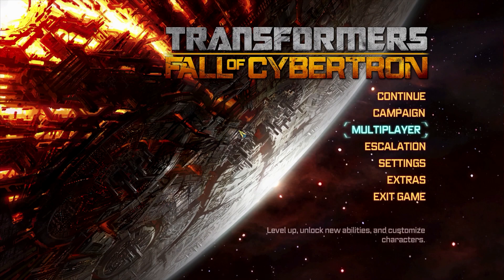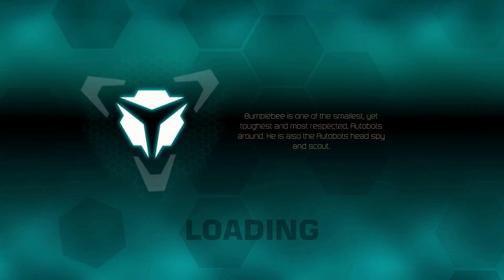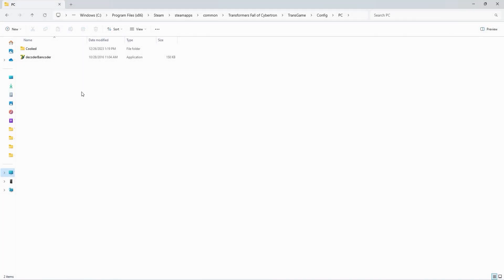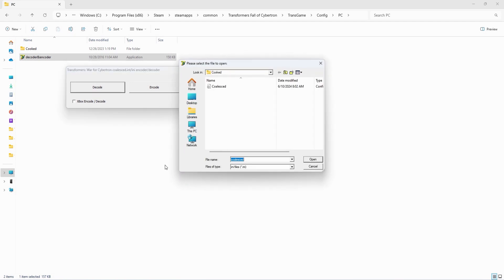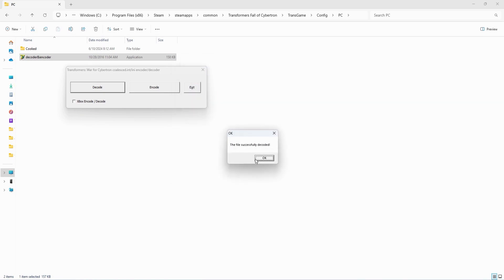Alright, with that out of the way, let's get this show on the road. Let's start with creating custom colors. This is a pretty simple operation, and becomes all the more simple if you have some decent color editing experience. If you already have some experience decoding the War for Cybertron colesed, you should already know what to do. However, as a brief recap, you take the Decoder and Encoder tool — which you can get via the link in the description — click the Decode option, select the FOC colesed, and name it accordingly.